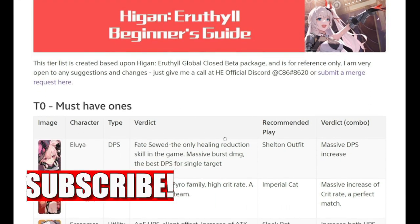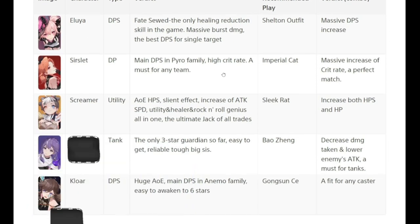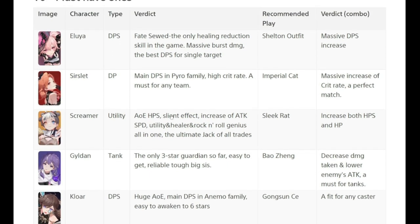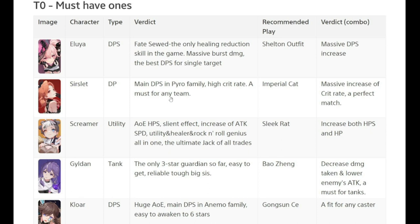These are your Tier Zero characters — the ones you must have. The ones I used during the first CBT were Gildan and Surslit. Surslit is a nice DPS to have. I wasn't able to level up Eluia because I had Surslit and we had limited time. If I join tomorrow, I'll try out Eluia as well. Both Surslit and Eluia have their strengths — Surslit has high crit and is a must for any team, while Eluia brings massive burst damage and is the best DPS for single target.